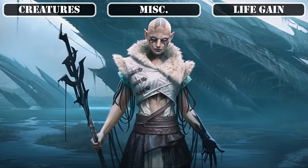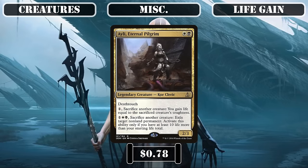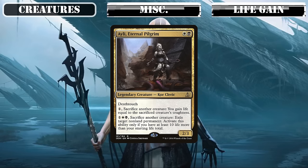As our only other proper source of life gain in our creature slot, we have the legend Ailey Eternal Pilgrim, whose cheap instant-speed way to turn our creatures into life gain is nice to have in response to removal and wipes. Her repeatable exile-based removal is superb at dealing with even resilient threats, and we should usually have no issue meeting its 10-over-starting-life-total activation requirement considering how much life gain we're running.